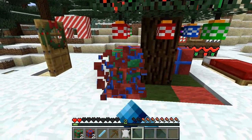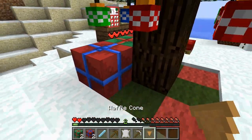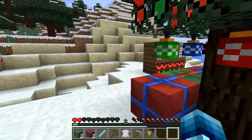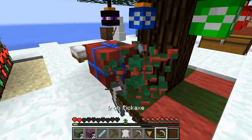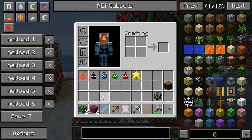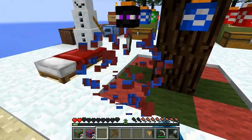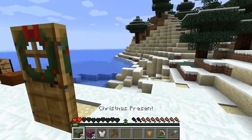Destroying the green present gave polar bear fur. Another gave an iron pickaxe. Another gave a waffle cone — thanks Santa! And then another iron pickaxe. What's this — a chiseled ice shovel? Nice. Destroying a red present gave an iron chestplate. That was a bunch of goodies.